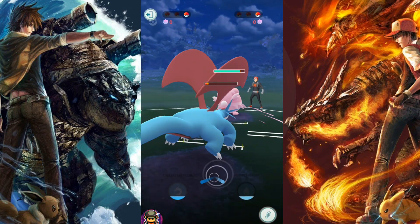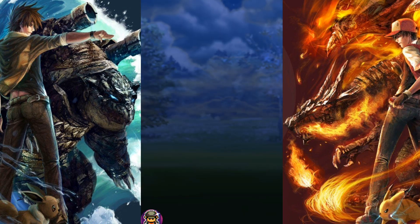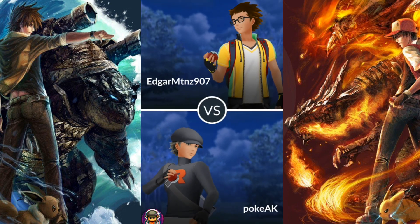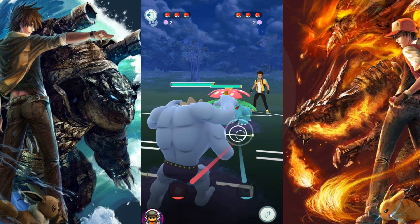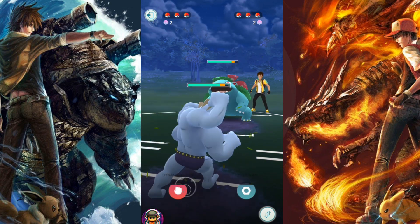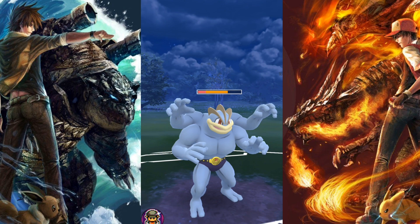Don't underestimate your opponents. This is another reason why you should always go into PvP battles with at least two charge bar moves — you'll be able to get them off quicker, rip into your opponent's shields, and then their health. Quick moves are great and you should always be using those too, but when you're in a situation where you need to get off charge moves, like that Salamence with only one, it's just not going to be good.